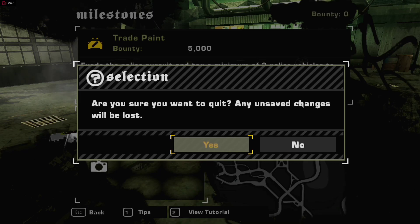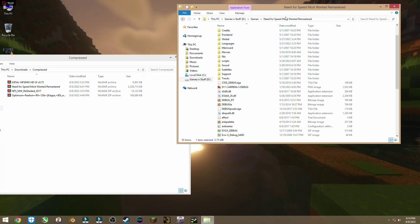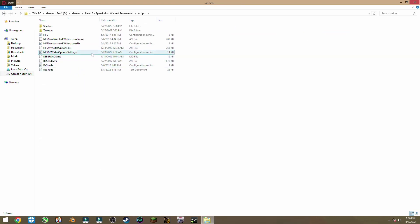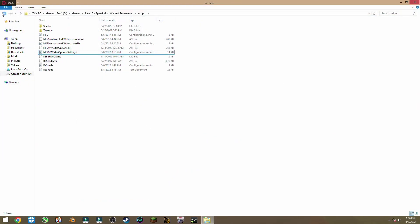To fix the milestone issue, you simply gotta exit the game. After exiting, go inside your Need for Speed game folder, then go inside the scripts folder. You'll see this Extra Options Settings file — open it up, go to the very end of the file, and you'll see 'script carrier intro message'. Change that value to zero, then save and exit the file.